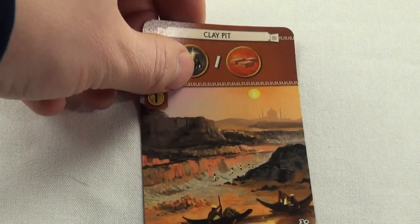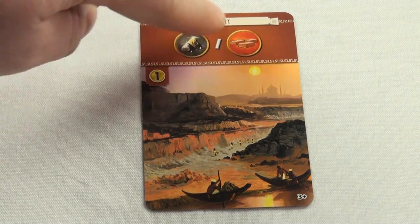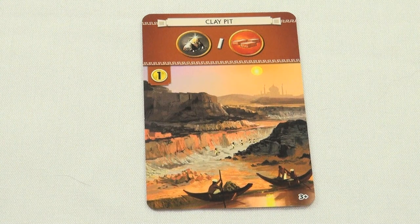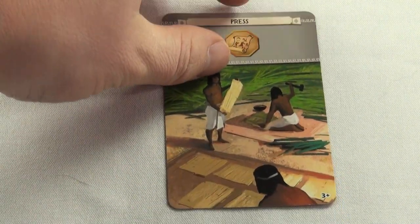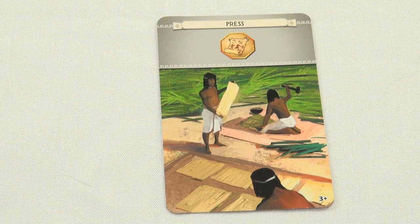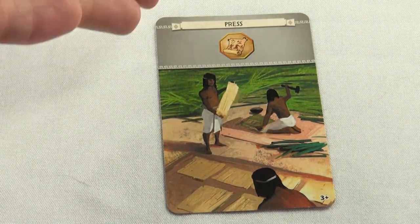Some brown cards give you the option between one resource and another. This one gives you iron or bricks, but keep in mind that it also costs one coin to build. There are also gray cards, which give you resources that are a little more rare. This gray card is giving me Papyrus, which is a good thing to have in the later game.